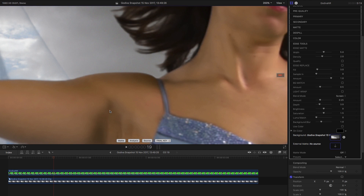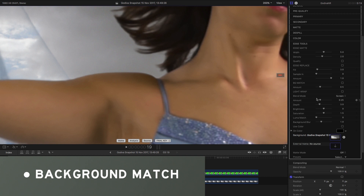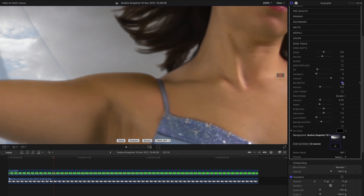Coming over to the other side of the image, let's look at background match. To use this you need to have populated the background source well, just as you did with the de-spill background. Turning it on, you can see it's making a much nicer transition between the background and the foreground — it's matching the luminance of the foreground pixels to the luminance of the background, darkening where the background is darker and brightening where it's lighter, but only along the edge. The result is a composite that looks a lot more photorealistic.